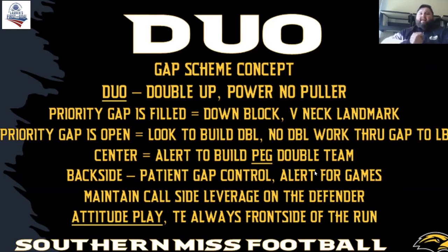This is a backside gap scheme double team. A lot of people don't have this in their repertoire because everybody has their ace, deuce, tray on the front side. A lot of people don't have that gap scheme style double team between the backside guard and center, because typically in all your gap schemes the backside guard is pulling. So that was something new for us within our system — the center and backside guard in the gap scheme double team backside.